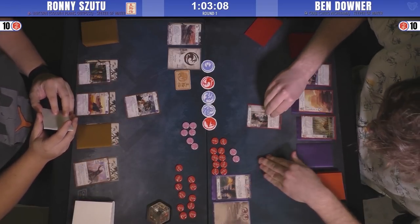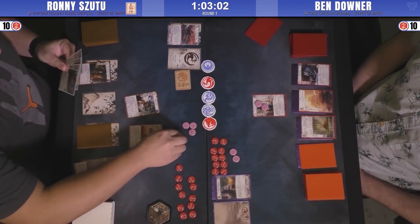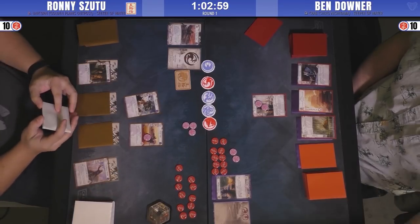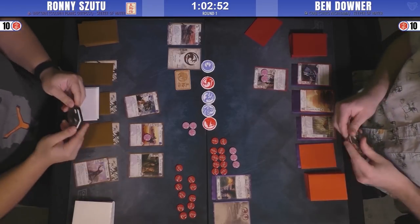Ronnie brings in a Moto Youth with no fate. Ben responds with the Borderlands Defender. Ronnie is actually playing Saadia — I'm going to butcher that pronunciation — which is something I wasn't expecting, especially in a super aggressive HMT deck.